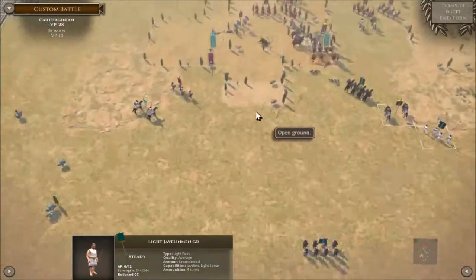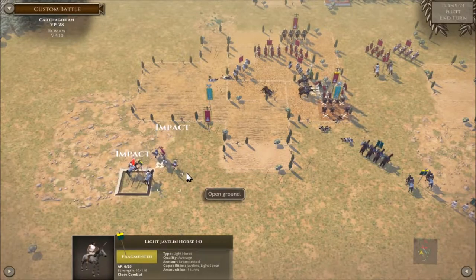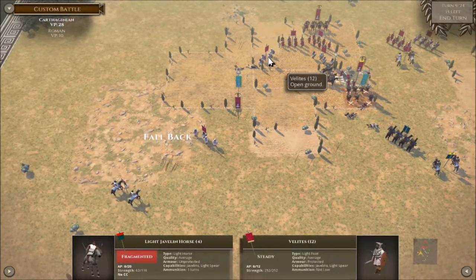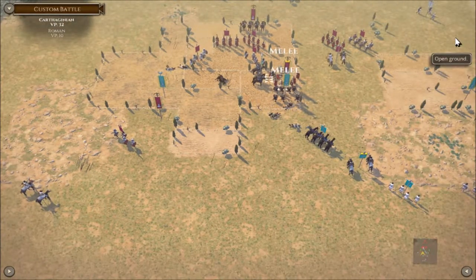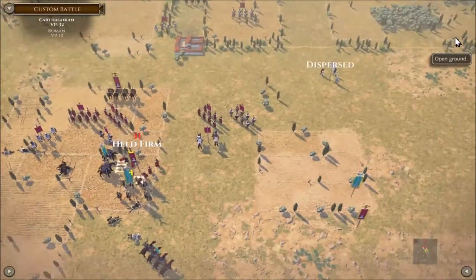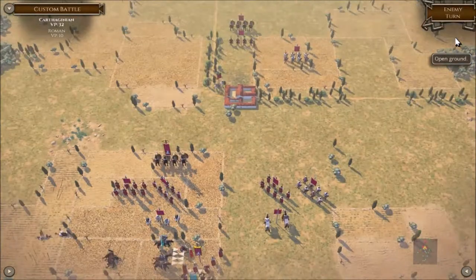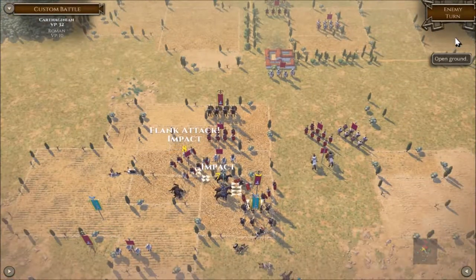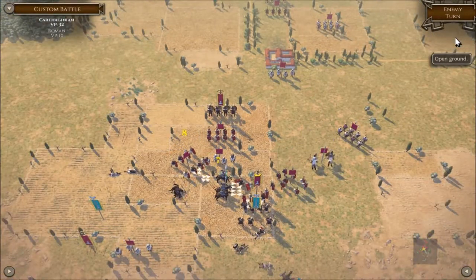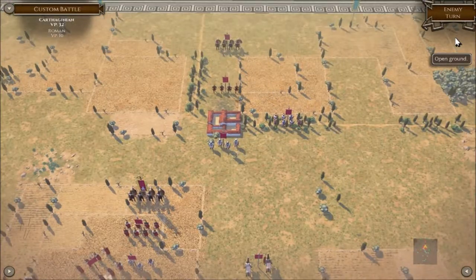Let's have a charge — just have a laugh. Most of my guys are in combat here. Come on, break them — some of their light guys are running away. There we go, forming to charge the cavalry in the rear. Cavalry holding firm, which is quite good. I need to get on that right flank — I need to get my guys up there.